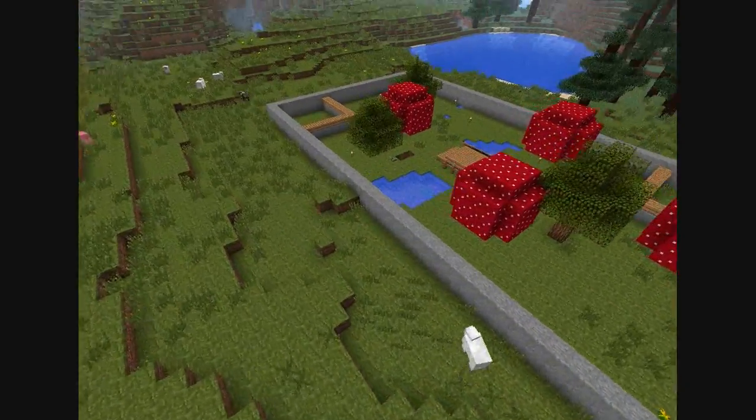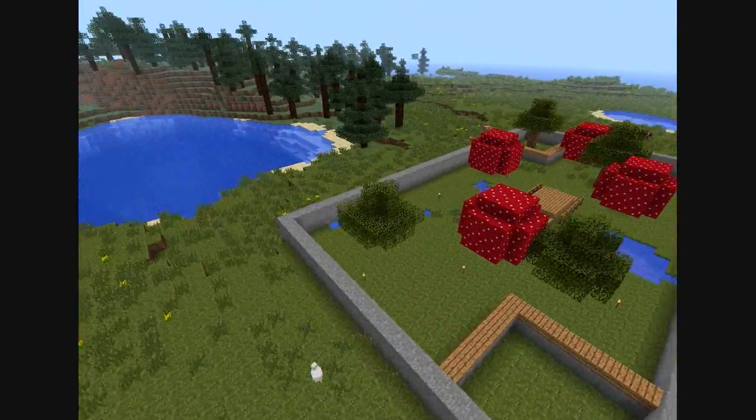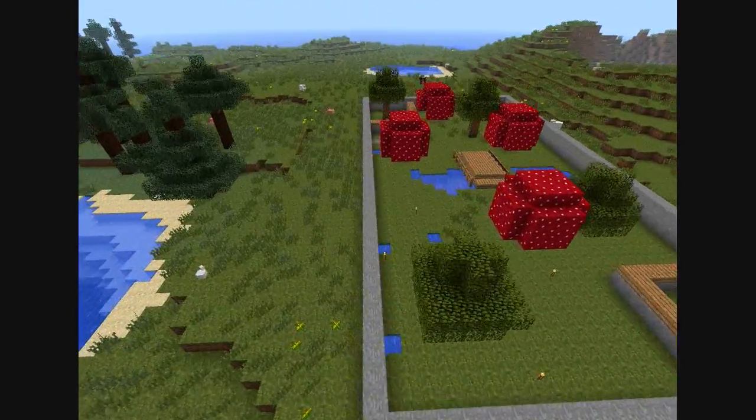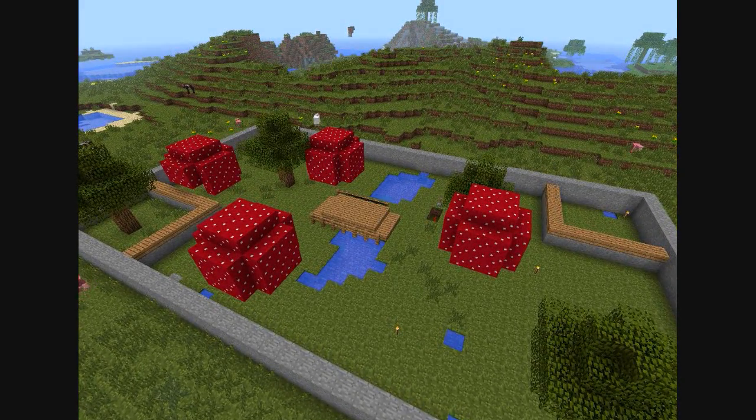So this fly-about arena — I think because of creative mode I'll be able to film these while using the fly mod, which is very nice. Thank you Notch, or Jeb, or whichever one — I don't mind. So I kind of wanted to go for a swamp theme in a way.